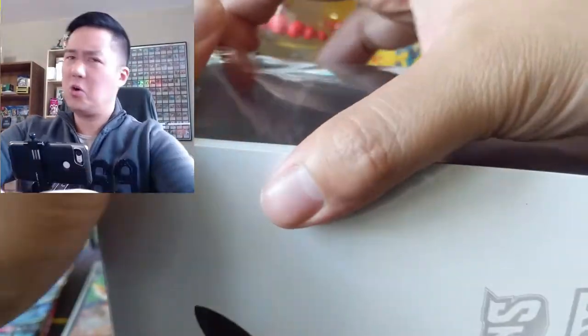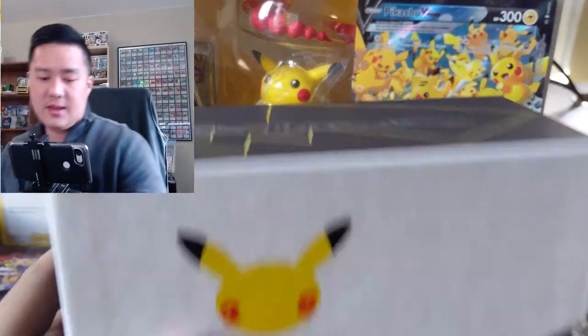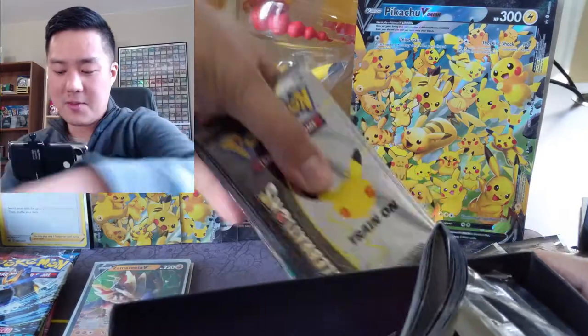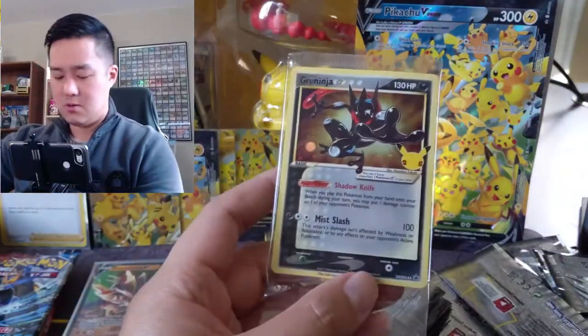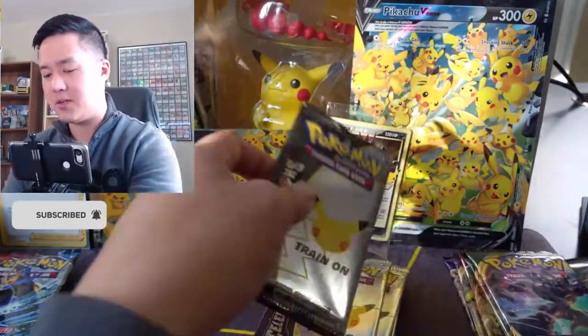I did try going to my local Target — had pretty good luck actually, found a couple ETBs. Even the ETB looks great — they did a great job with the 25th anniversary Pikachu emblem. I want to do this carefully because one time when I took out the insert, the promo came out as well — obviously don't want to damage anything, especially you Mr. Gold Star Greninja. Let's put aside the five extra packs and we got 10 more Celebrations packs — here we go.